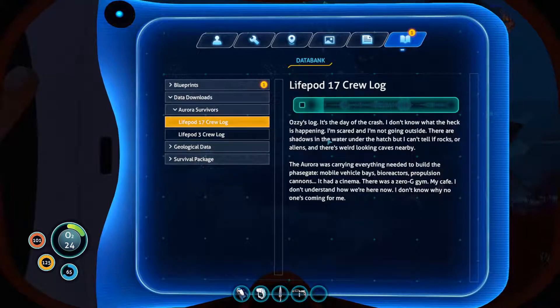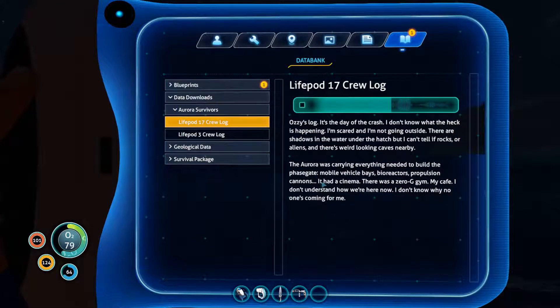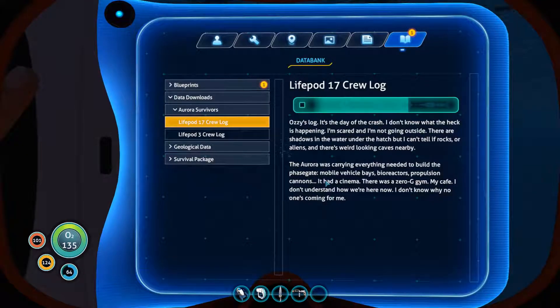PDA dialogue: 'It's the day of the crash. I don't know what's happening, I'm scared and I'm not going outside. There are shadows in the water under the hatch but I can't tell if they're rocks or aliens.' They're talking about the cave sharks. The ship was carrying everything needed to build the phase gate, mobile vehicle bays, bioreactors, propulsion cannons — it had a cinema, a zero-g gym, a cafe. 'I don't understand how we're here now. I don't know why no one's coming for me.'